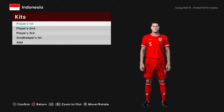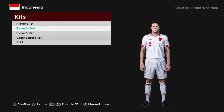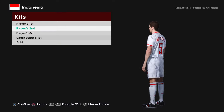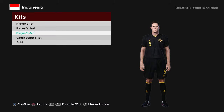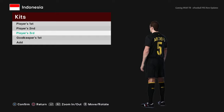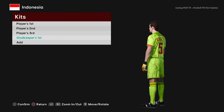You'll also find some Asian team kits in this update. Here is Indonesia — the home kit and the away version. I'm wrapping up the video now; the list is pretty long but I've shown you lots of big teams. Here is the third version and the goalkeeper version.